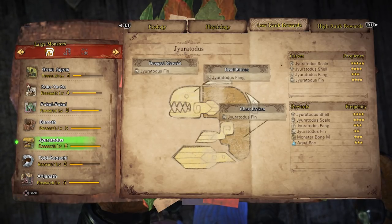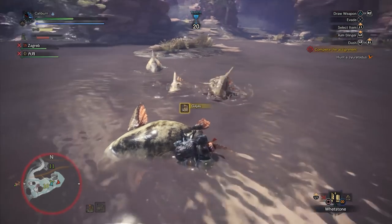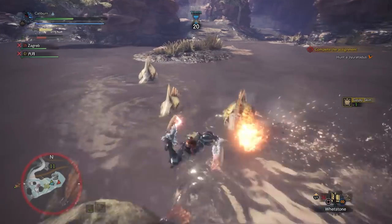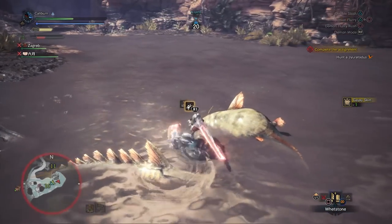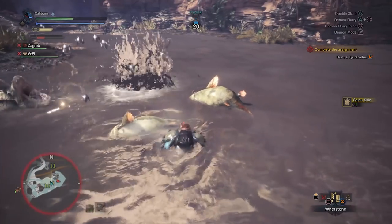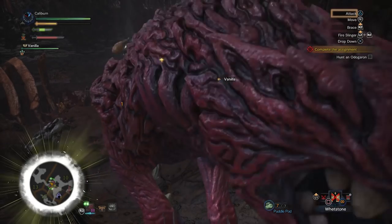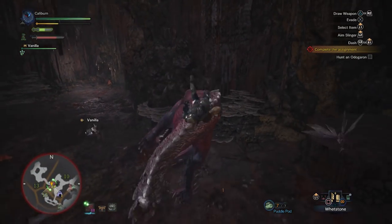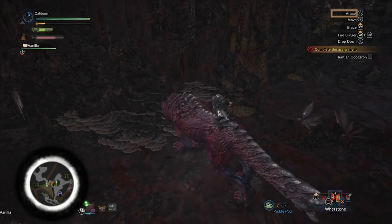Aqua Sacs will most likely be the limiting factor here — they're only available as rewards. While you're farming Jiratotus, make sure to kill and carve the Gajau, which are the catfish-looking monsters around the area. You will need their parts for the second and third upgrades to the Madness Pangas, so it's easier to do it now. Madness Pangas are everything we want in a starter weapon: high damage, elemental damage, and green sharpness. From here it's just a matter of increasing the damage as we continue to upgrade them.